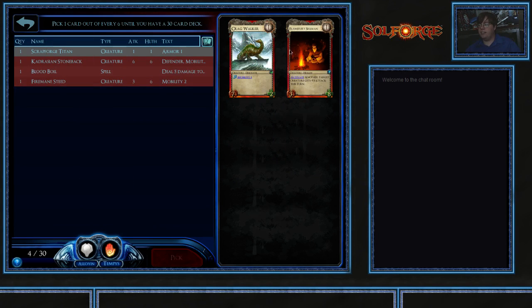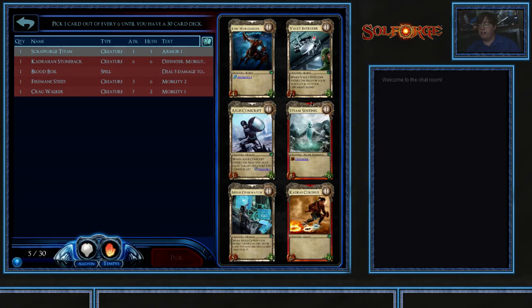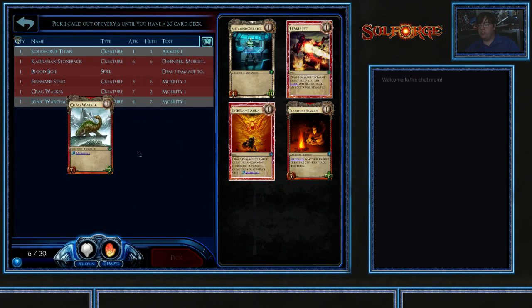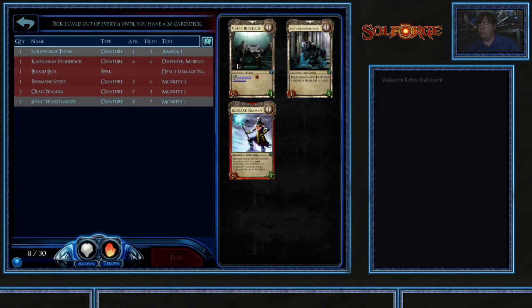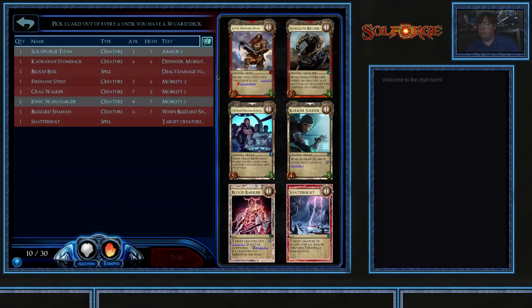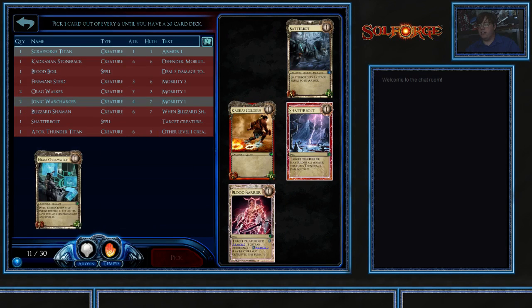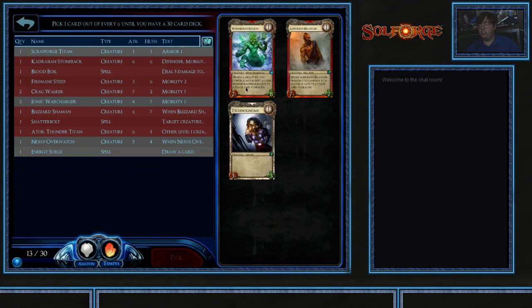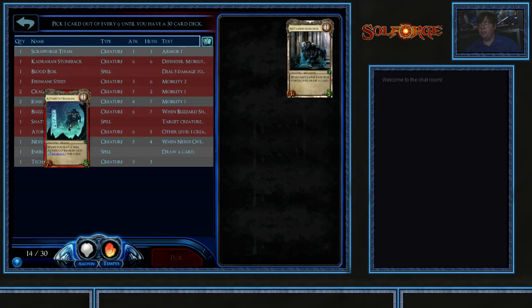I'll take Steed. And a Cragwalker. Now we've got some choices. I could pass up the War Charger, but War Charger is just a very powerful card — although the Vault Intruder and the Nexus Overwatch are both tempting as well. But I've got to take the War Charger. It's Cragwalker, War Charger, Shaman, Shatterbolts, Hattor, Nexus Overwatch, Energy Surge.